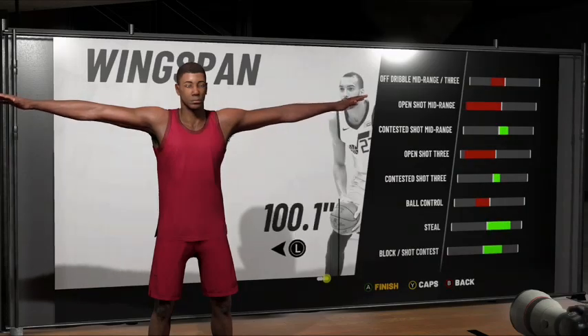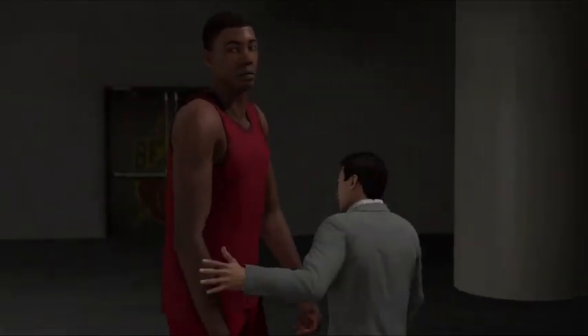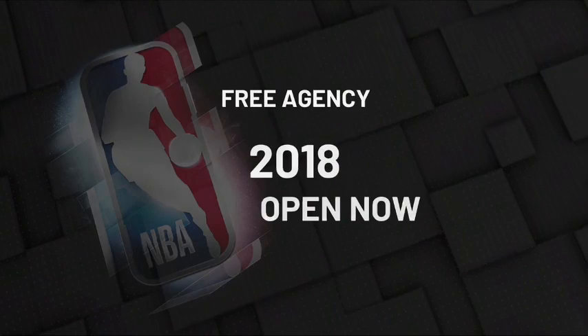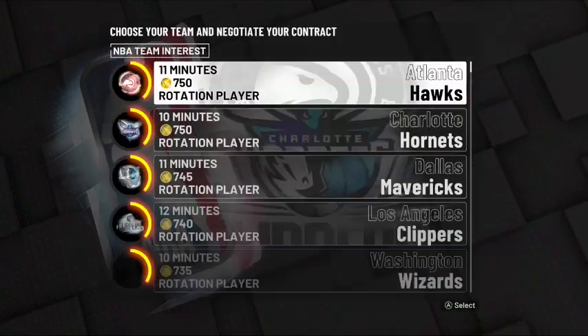So pretty much you're gonna start off by creating your build, and the build must be a center post score. I decided to max everything out when it came to the weight and the arm width — I maxed it all out. If you guys want to exactly replicate me, do the same thing as you just saw, but I don't think it has to be exactly the same.